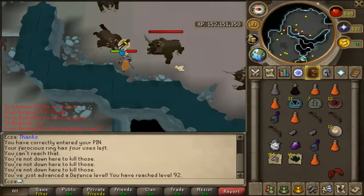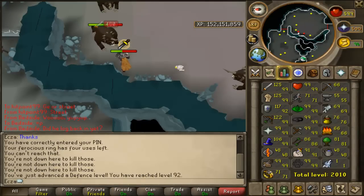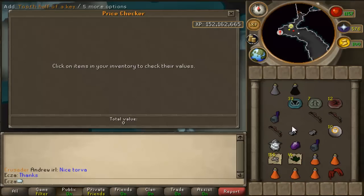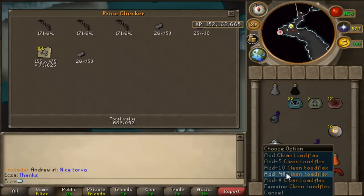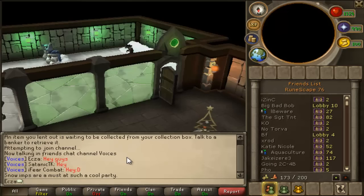Then I got 92 Defense, as you saw there, so I'm on my way to 99. Here's just me price checking this stuff — I usually don't pick up the keys and the Dragonstone, but I got two rare drop table drops in a row. It was a weird task; I kept getting weird drops, and I got 92 Defense.